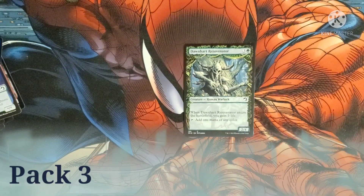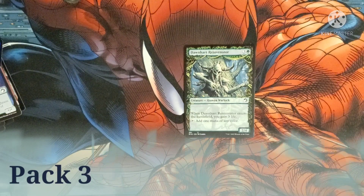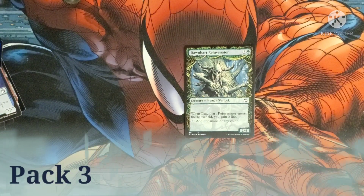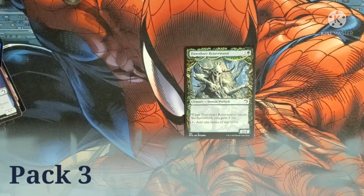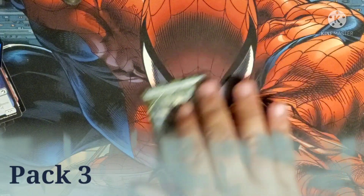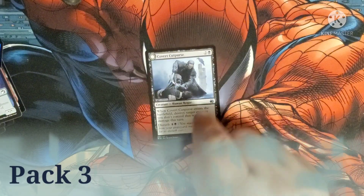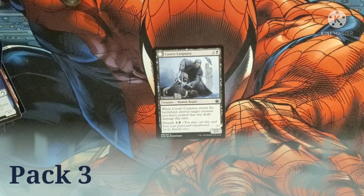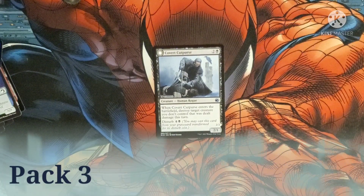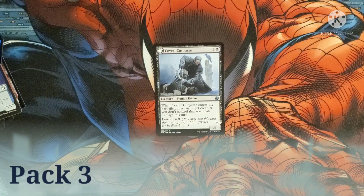We have a fancy art Dawnheart Revenator — costs three and a green for a human warlock. When it enters the battlefield you gain three life. Tap it and add one mana of any color. Covert Cutpurse costs two and a green for a human rogue with a 2/1 body. When it enters the battlefield, destroy a target creature you don't control that was dealt damage this turn. It has a disturb cost of four and a black.